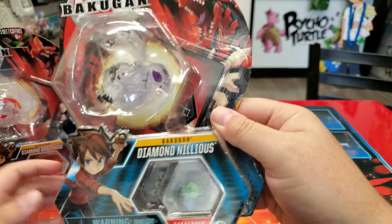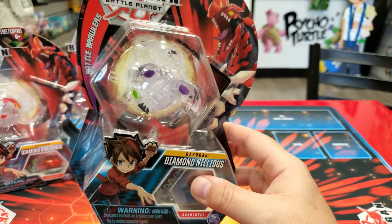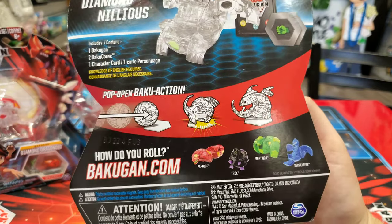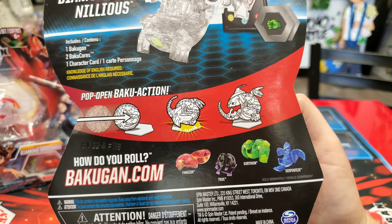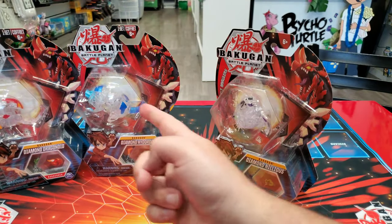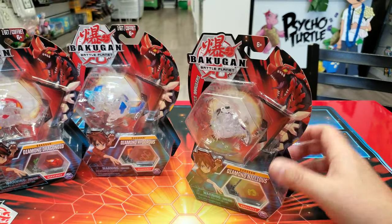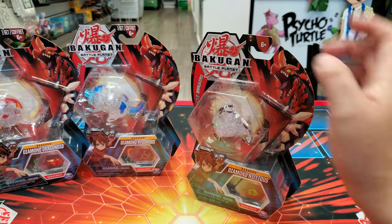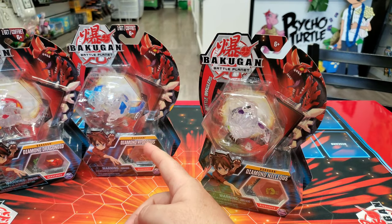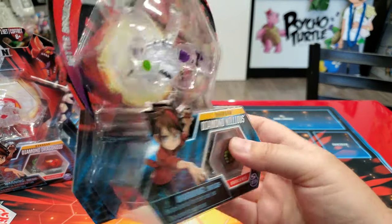Next is Diamond Nilius. This one was the easiest one for us to find — only because we knew the day it came out so we went out and got him. He was in the wave with Gorthion, Serpentis, and Trox. It's all about logistics and where you live — some people said this one was easy but it never came around our area. We ended up picking that one up on eBay. We'll tell you where we got them all so you're not wondering.